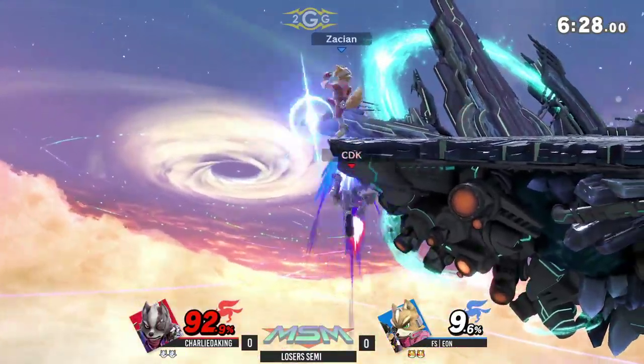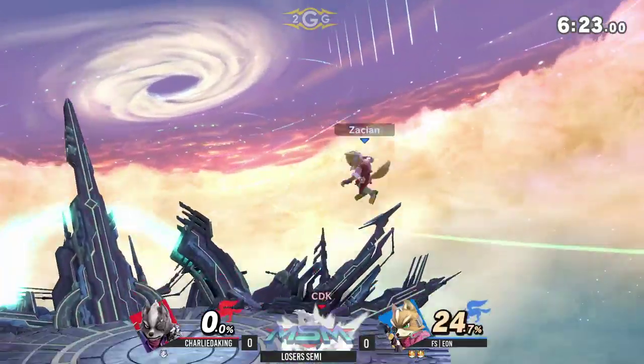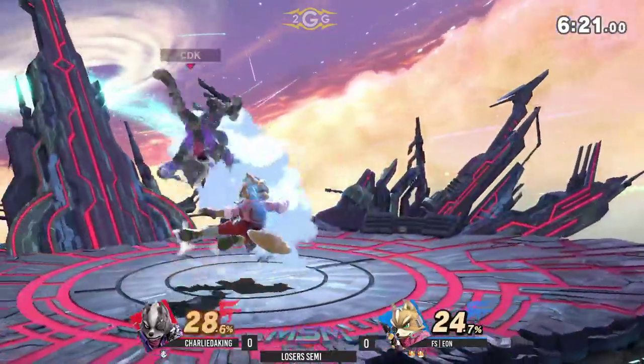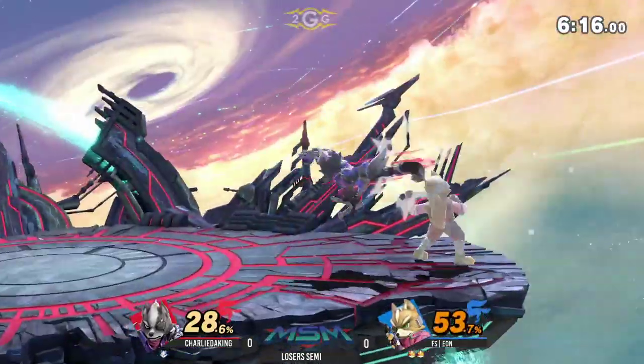F-tilt is such a great move — it's two frames. It finishes combos. Oh my God, that's death. We saw Light do that a lot against Larry. He kind of reverse 3-0'd him because he just started down-smashing all of Larry's up-Bs.